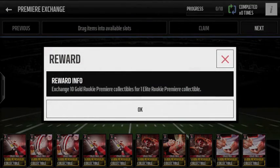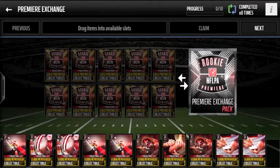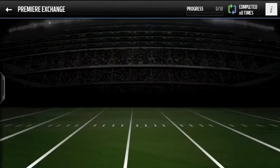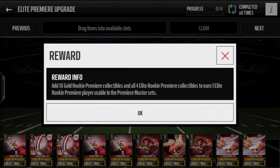In the Information tab: exchange 10 gold collectibles and you get one Elite Rookie collectible — so it's not a player, just another collectible. Moving to the Elite Premier upgrade, you need 3 specific Elite collectibles. It looks like there are only 4 Elite collectibles from exchanging the 10, plus any 10 random gold Premier collectibles — you can easily get those from the live event. And yeah, you get yourself an Elite player. I'll show you guys some of these Elite players in just a little bit.